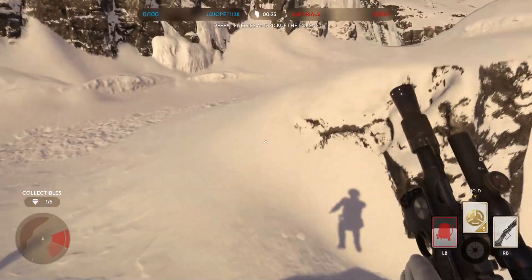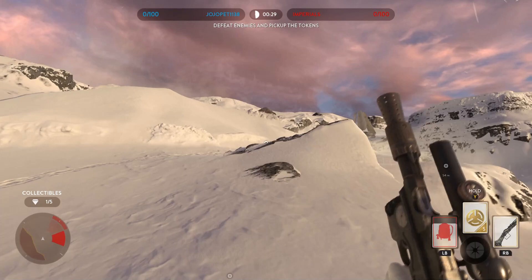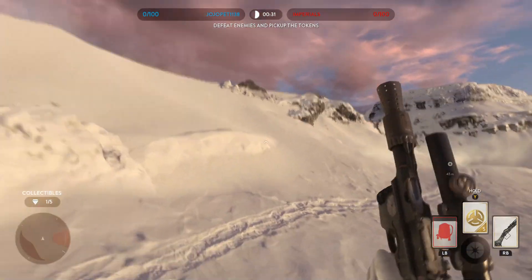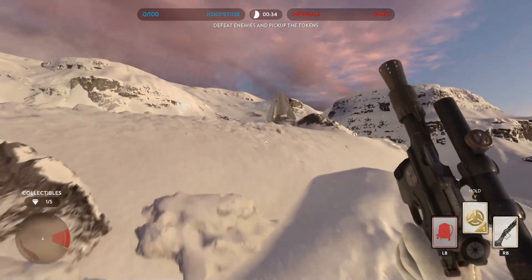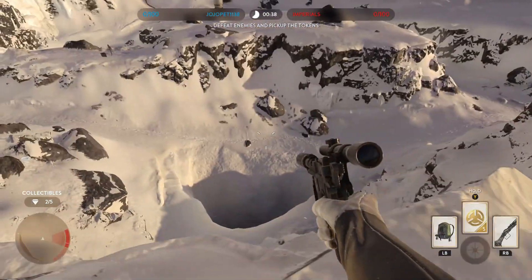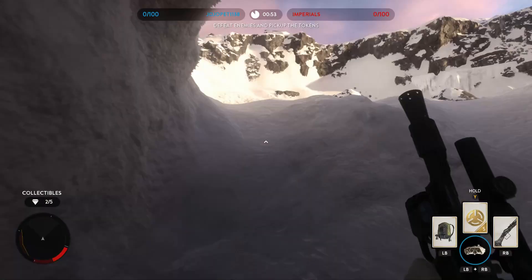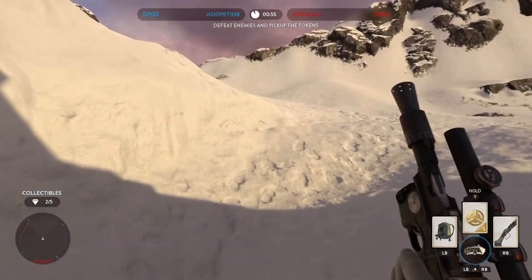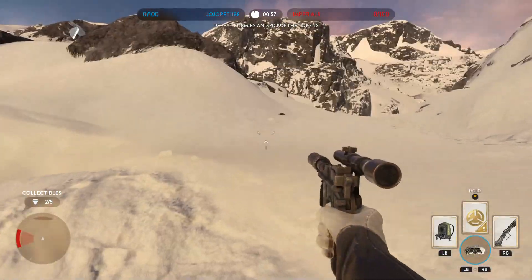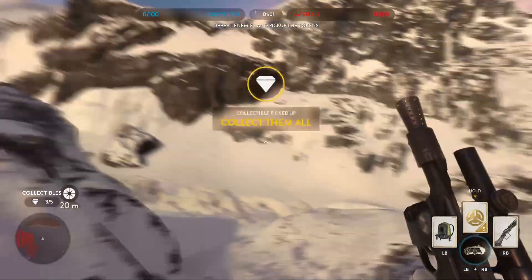Let's go over here on this snowbank and we're going to go over to the front of this. It looks like jagged rocks here, and this one's right at the front here. Then the next one is going to be right down this hole — actually from this hole, it's going to be right up here on these rocks.